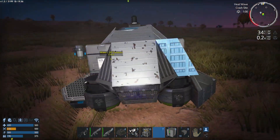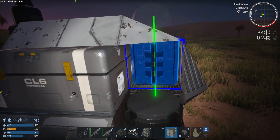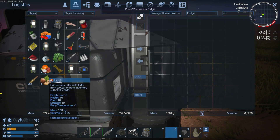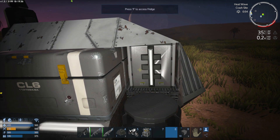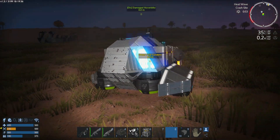We've got three storages now - actually, we've got four. I'm going to go ahead and tuck the fridge right back in there like so. I'm going to drop off all of our food stuff into there so it does not spoil.